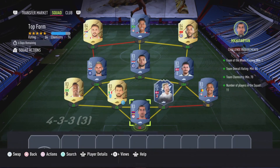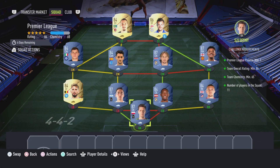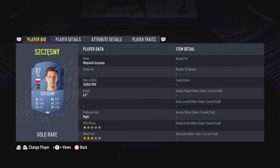That is the Top Form section completed. Now let's move on to the last squad, which is the Primary League section. This is going to cost you guys 90,000 coins to complete. No loyalty is required; even though the left back and both strikers do have loyalty, it does not affect this SBC whatsoever.